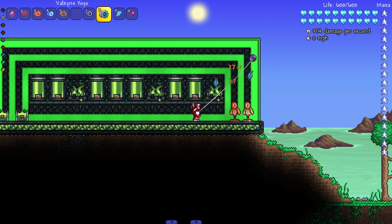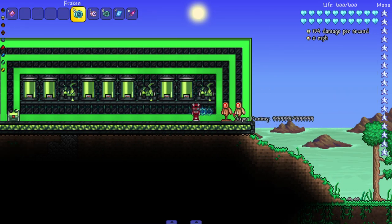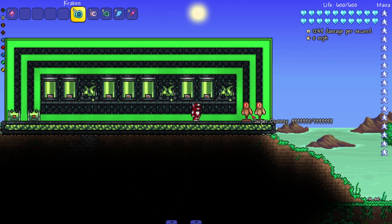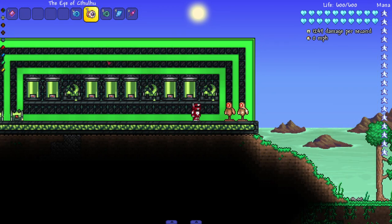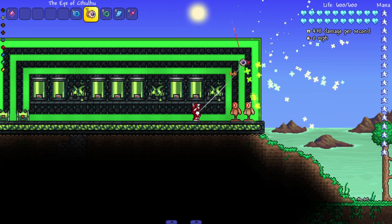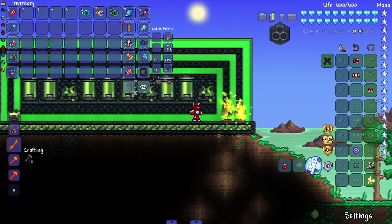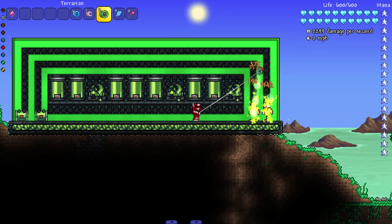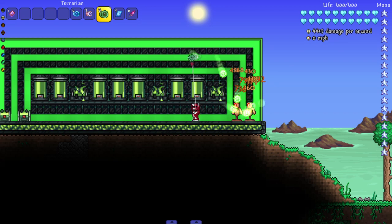The Valkyrie yo-yo fires a flurry of feathers that home in on enemies, which is very cool. Then we got the Kraken — lashes out with tentacles on impact. After that the Eye of Cthulhu yo-yo — whirs with mechanical malice, doing all the mech twin attacks, which is really unique. And then we got the Terrarian — I don't think it's changed by this mod, and it looks the same. The Terrarian always was the best yo-yo.